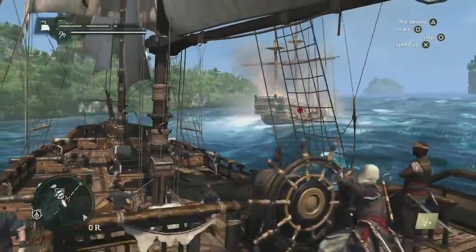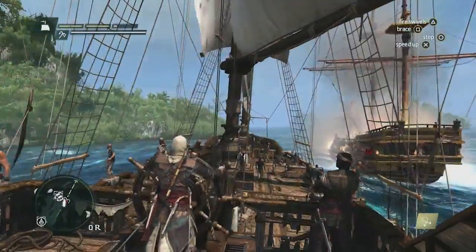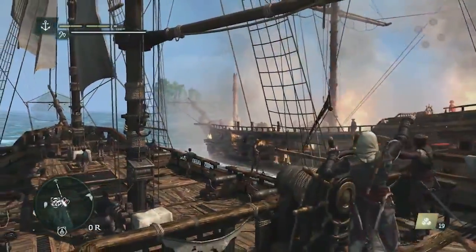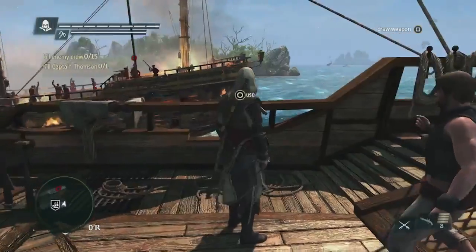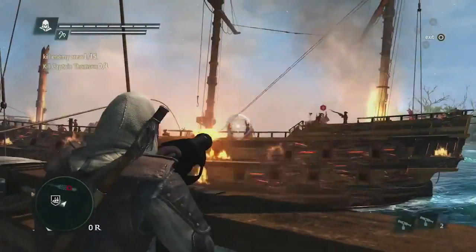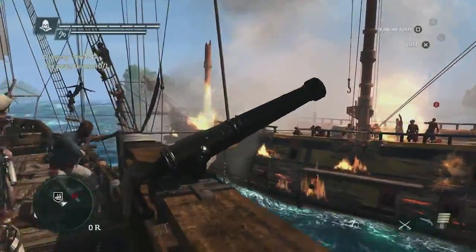Boarding is very important — you are a pirate. This is how you gain cargo and how you take on ships. We can start the boarding from any orientation or angle we wish, and the distance even matters. If you get too close, the two crews will just jump right into each other. If you start a bit further, you can jump in the water and go in for a sneak stealth attack. We have two objectives: take out the captain and take out some of his crew. Using the swivel gun, we can efficiently take out a lot of the crew.